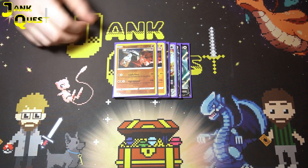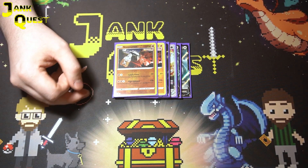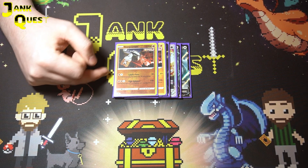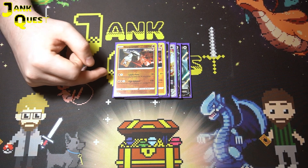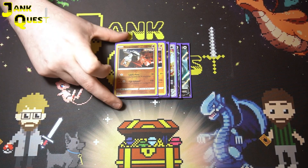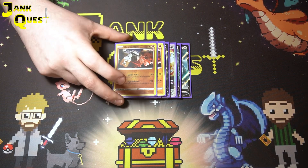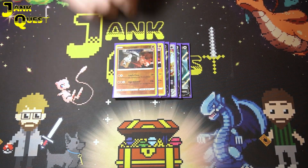Similarly, we have Stonjourner, which deals with Miraidon and Arceus. This can hit for 30 plus another 30 with a Stadium in play, or 120. Again, it's going to hit those two aforementioned decks for double damage, and Single Strike energy can stack damage on top as well.